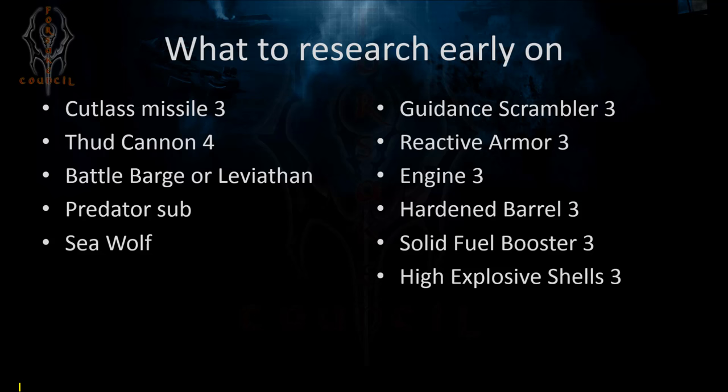From your Weapons Lab, you'll want the Cutlass Missile Level 3 and Thud Cannon Level 4. From your Naval Lab, the Battle Barge would be preferable but the Leviathan would work as well. The Predator Sub could be a good option or even the Seawolf, but I'm going to focus on the Battle Barge, which is the simplest of all four ships.